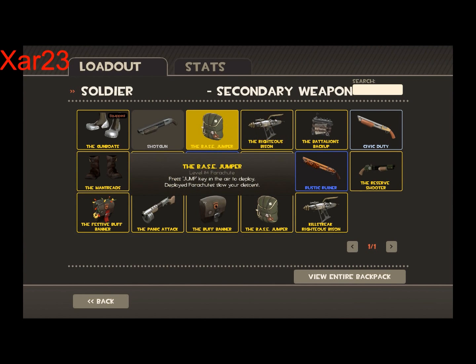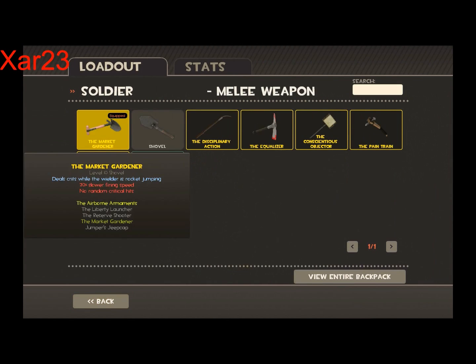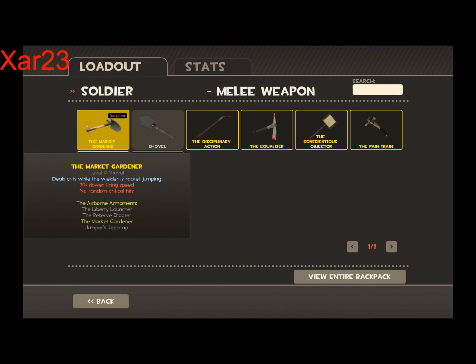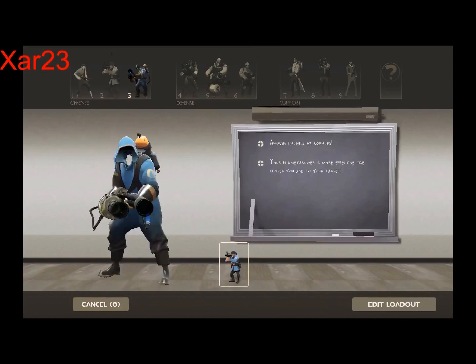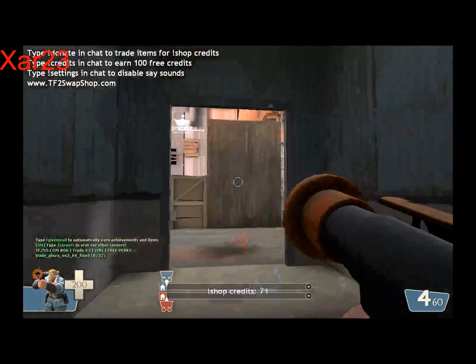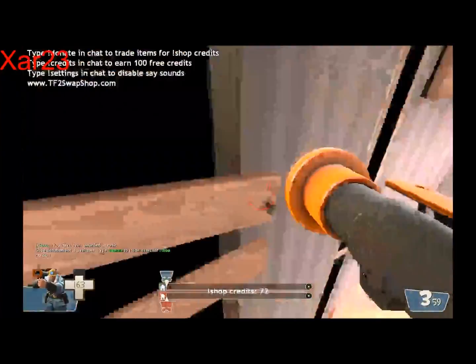The Base Jumper will help you with the Airstrike, which is a rocket launcher you'll probably encounter way later in your rocket jumping career. The Market Gardener actually requires a rocket jump or jumping from a high distance. There are other melee options too, but I advise using these once you're more experienced — the Market Gardener will automatically kill if you manage to hit someone while airborne, though it's very hard to pull off. Even the Base Jumper may not always be a reliable option for rocket jumping.